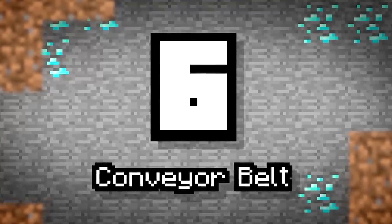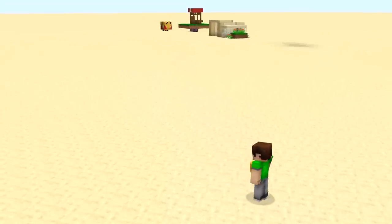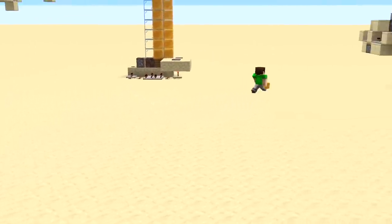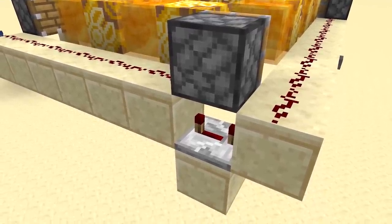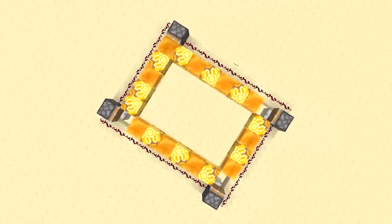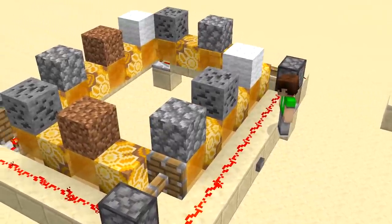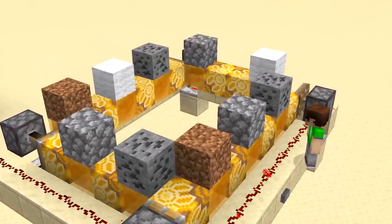Number six: a conveyor belt. Get to know these now because they're going to become very popular with the addition of honey. If you don't know how to make a simple moving conveyor, you'll be way behind the rest of the group. All it takes is four pistons, repeaters underneath, and a redstone loop. Align everything correctly and make sure to place another block between each honey to create the conveyor. From carrying items to mobs, even different types of entities, this build will be popping up all over redstone YouTube channels.